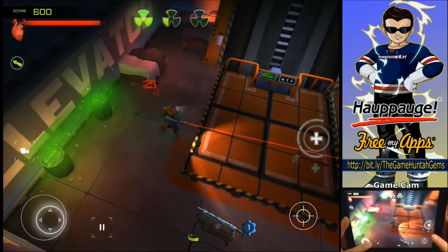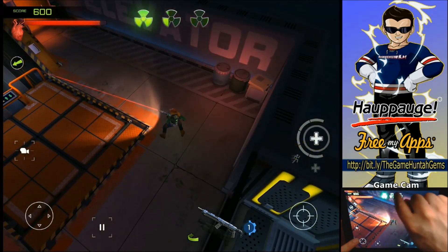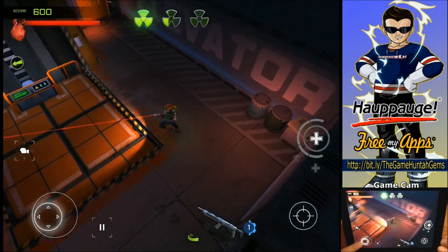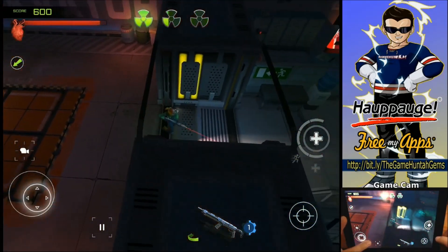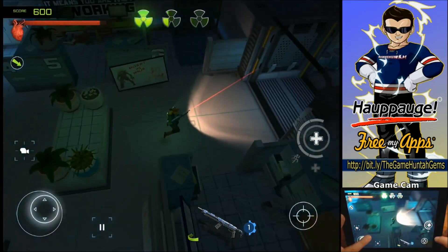So far we're doing okay, but — whoa — radiation! On the top of the screen you see there are three radiation signs. Apparently I need to keep my distance. Definitely not good. We gotta go this way because I see the arrow going in that direction. Continue analyzing this research lab.